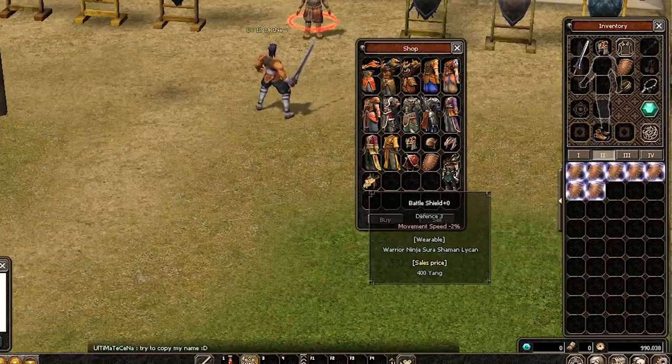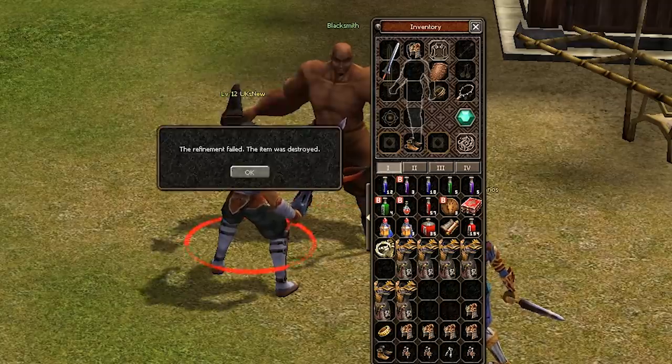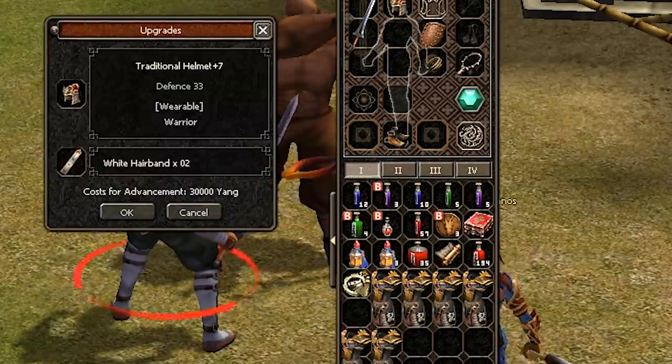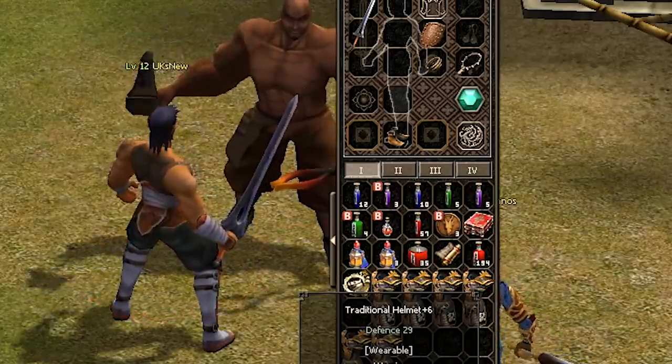So I go to the armor shop, buy some helmets and shields, and I try to upgrade them. Plus six — yes! I don't have that, so plus six will do.